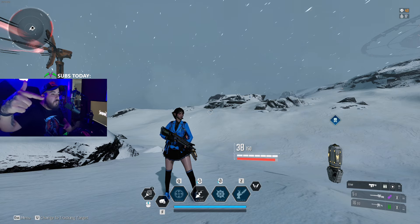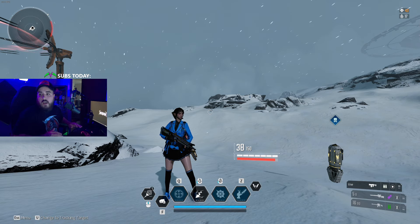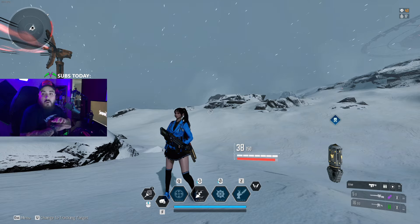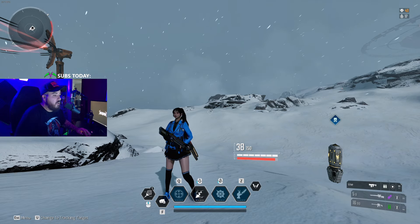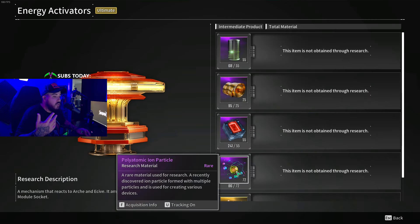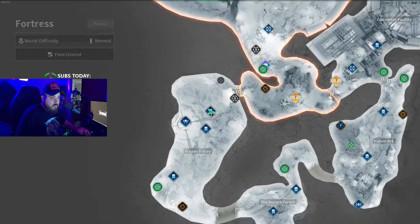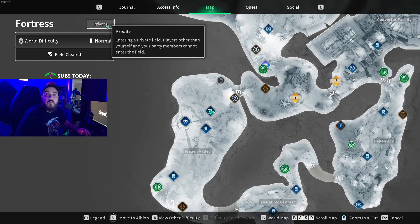Make sure you smash the subscribe button and the like button. I don't want to waste any of your time, so let's get into it. In order to farm these polyatomic ion particles — used for energy activators — we are going to be coming over to Fortress and we're going to be putting it on private. We're going to be putting it on normal, just because it's a little bit easier to clear the ads on normal.